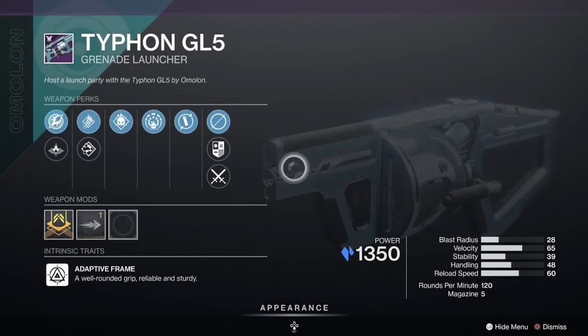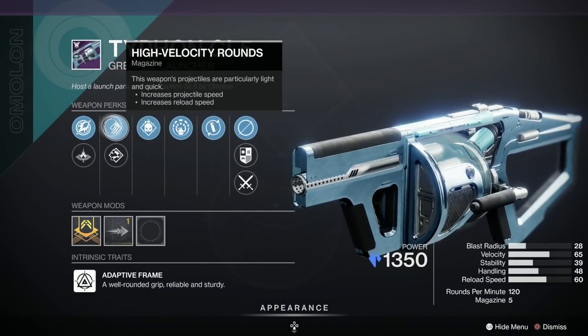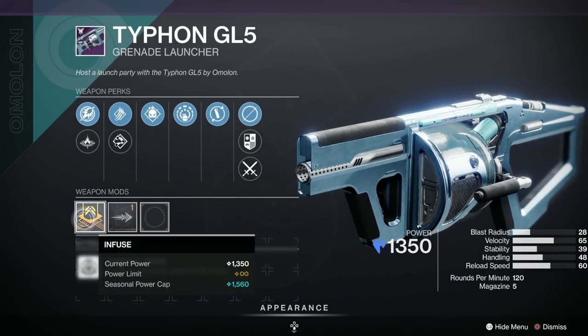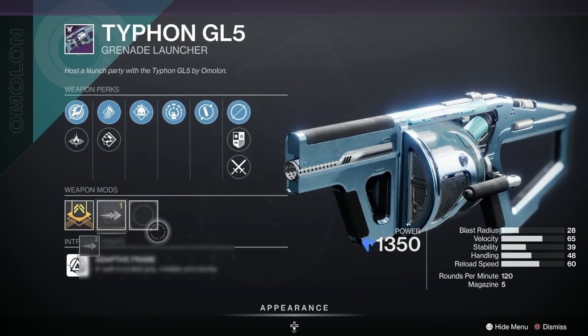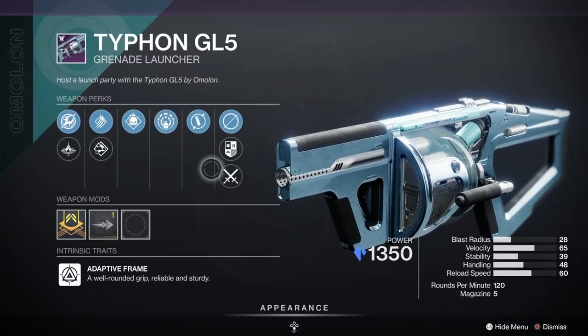Oh look, we've got a Typhon GL5. Nice roll — Explosive Light, Demolitionist, High Velocity Rounds, Sticky Grenades, Linear Comp, and Potato Launcher with Hard Launch. That's got a Velocity Masterwork on it as well, and yes, it's popular — it's been given an A, because of Explosive Light and Demolitionist no doubt.